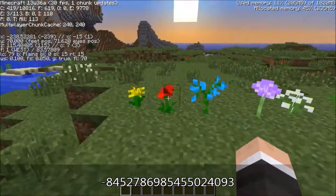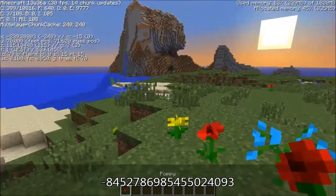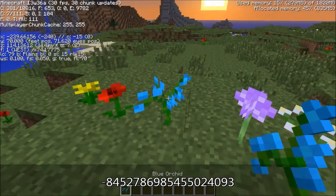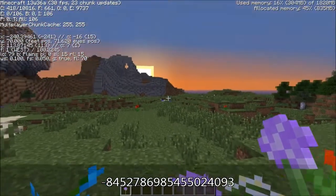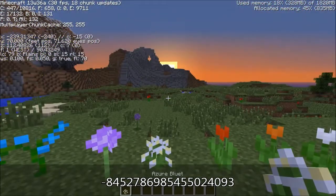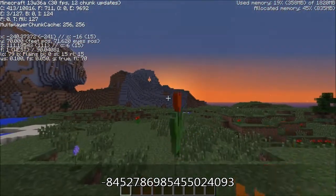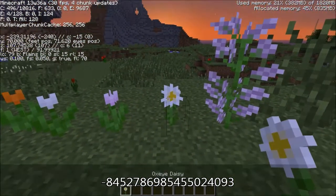Let's go over the flowers quickly. You've got your standard dandelion, a poppy which kind of looks like the rose used to, blue orchid, allium, and azure bluet — I would imagine that's probably blue dye. Then there's red tulip, orange tulip, white tulip, pink tulip, and oxeye daisy.